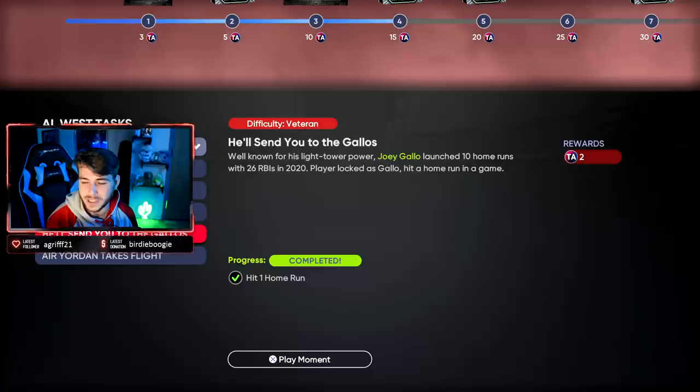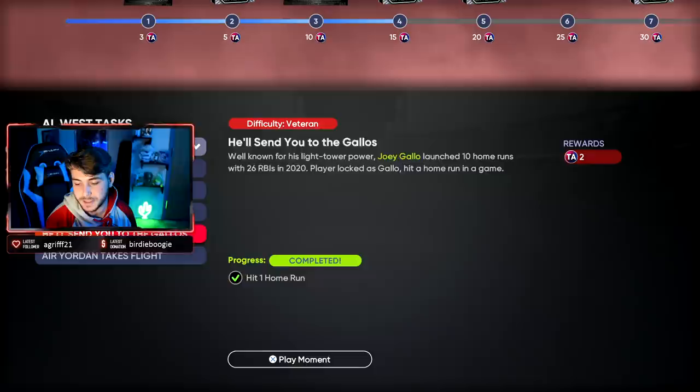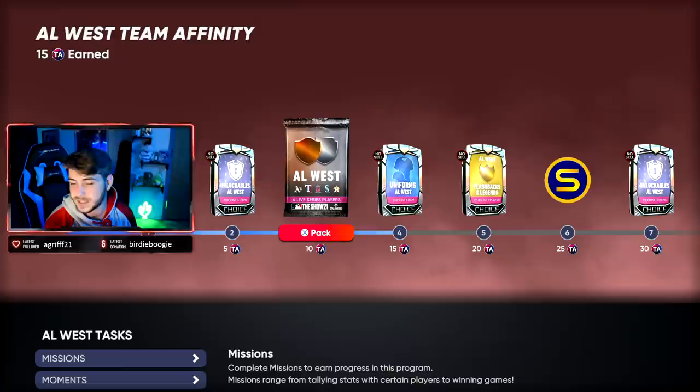They have the moment challenges — I will admit some of these can be more difficult than Showdown, honestly, just how random the game can be at some points. Because at least in Showdown you have 15 outs to reimburse for the randomness — not the case here where you just have to keep repeatedly restarting things. Moments are going to net you 10 points each. That gets you up to 15, which would leave you needing 3 Showdowns.